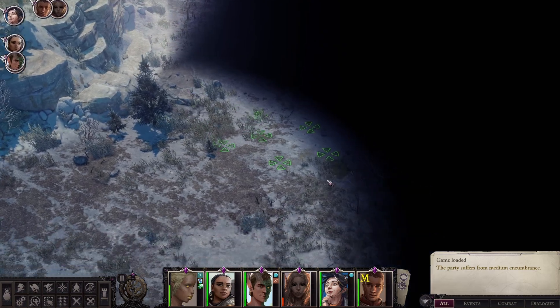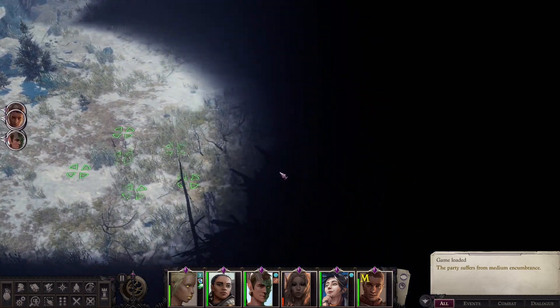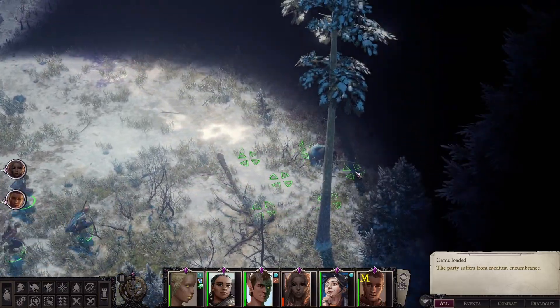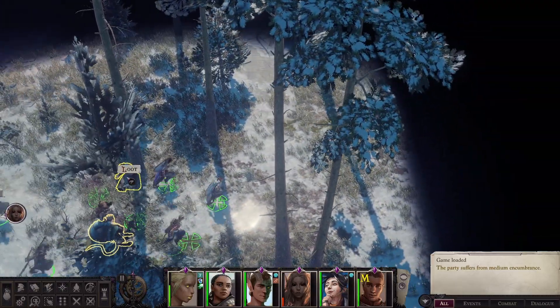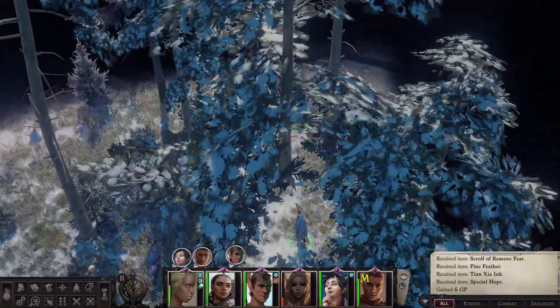We've already done this area — I know there's no enemies around this zone, which is nice. I'm just going to quickly check for loot. I don't remember there being any but never hurts to just glance around. Our party is suffering from medium encumbrance, which is perfectly okay, and I do vaguely remember how to do the puzzle we're going to be finding very shortly.